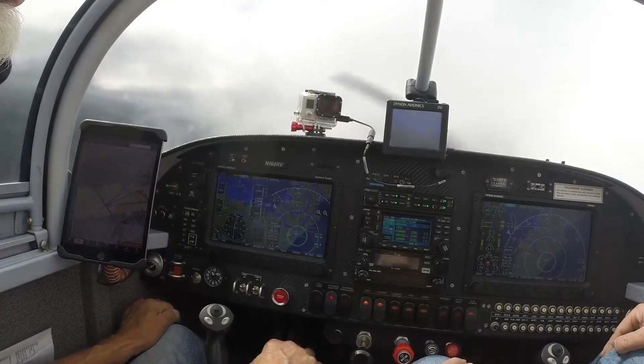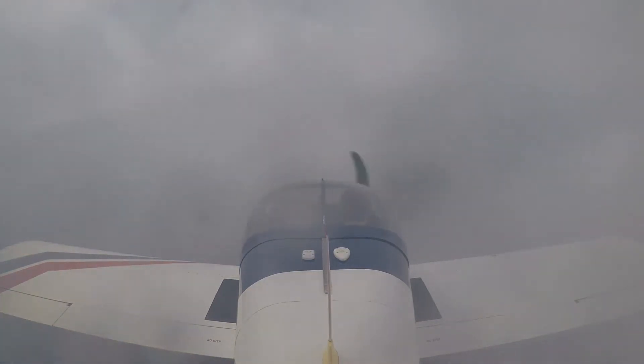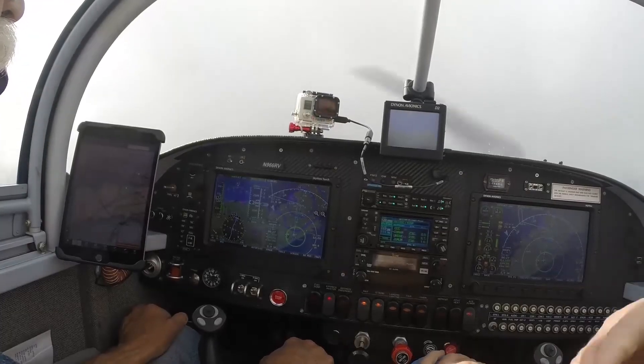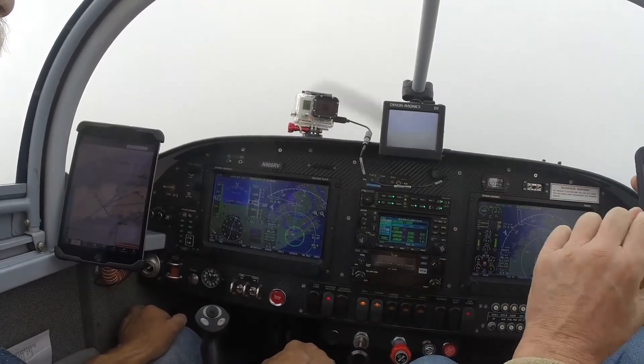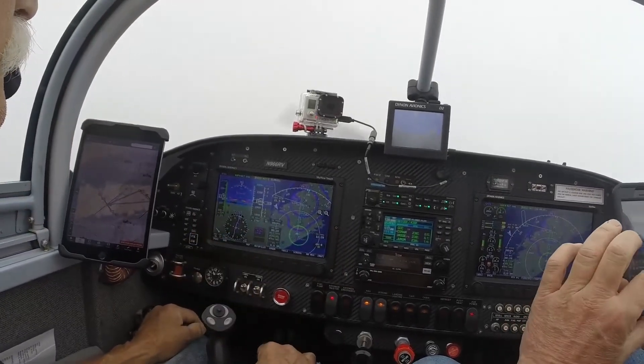292 Sierra Pop, New York approach, altimeter 3001. Good morning. I got needles, I don't have glide slope yet. 4 Bravo Yankee, contact departure 125.7, have a good day. This ATC guy right now — he's good. And as soon as I get past Corum, I'm going to hit VNAV. 966 Romeo Victor, contact Islip Tower 119.3.